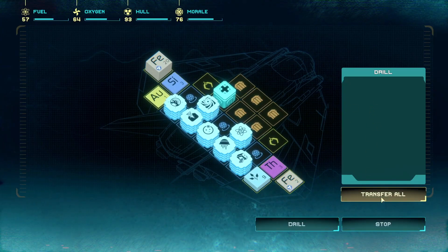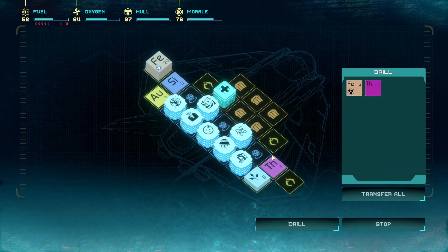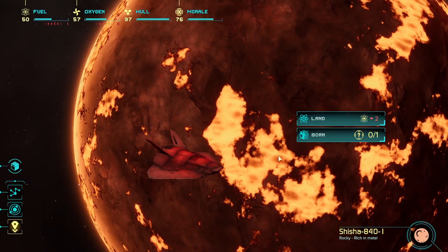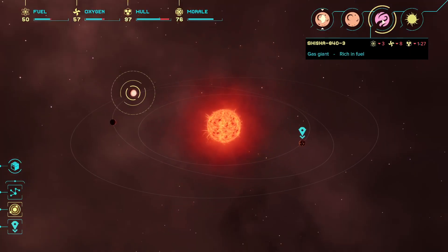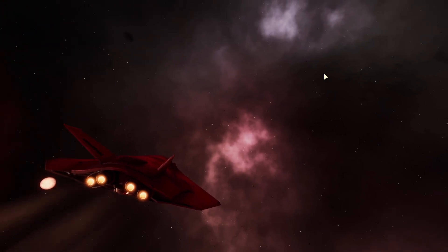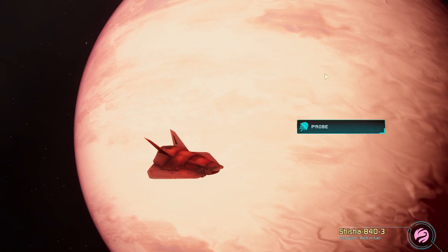We can use the iron to repair the hull, but we don't really need to hugely - we can do a little bit. It's the hydrogen that we're definitely going to need. We'll probably need to go to a gas giant. We may risk a little bit of extra drilling just whilst we're here. Diminishing returns. Let's get out of here. We need to ideally find a gas giant. Gas giant rich in fuel - let's do that. Let's try and get some hydrogen on the go and then we'll move systems. Unfortunately we were sent in exactly the wrong direction for where we need to be.